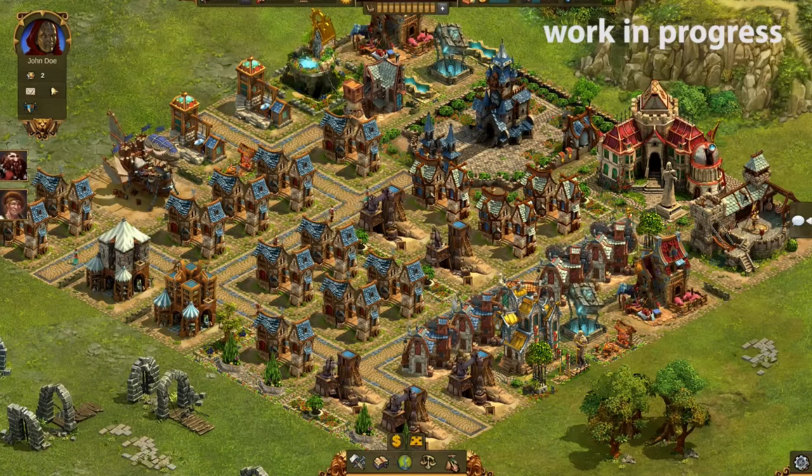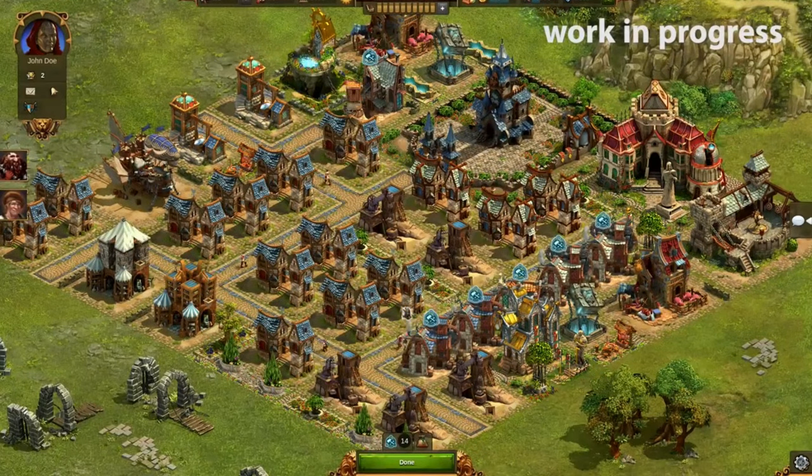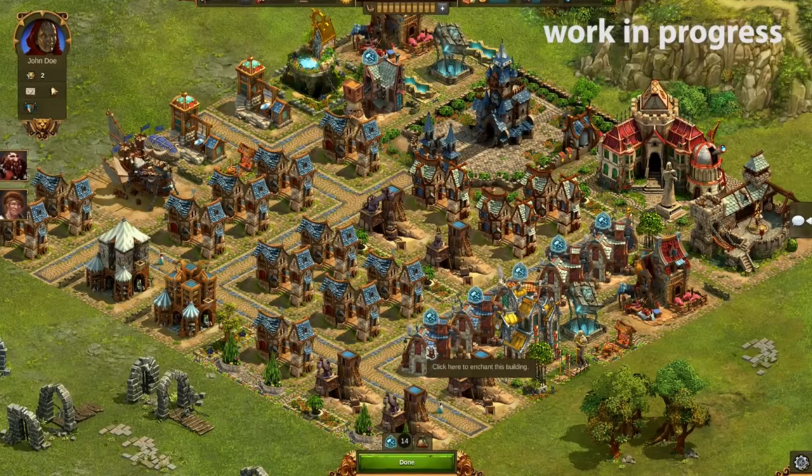You can find your produced spells in the new inventory. Select the spell you want to use and then the building you want to enchant. Every spell lasts a certain amount of time.